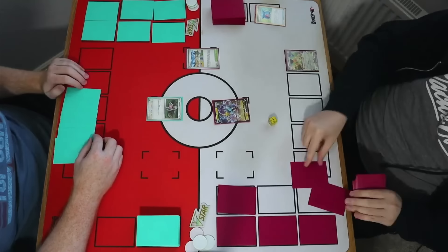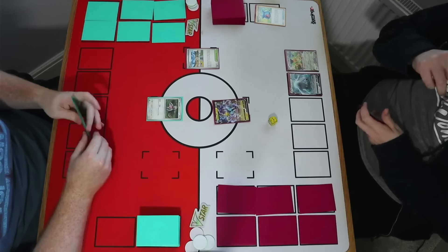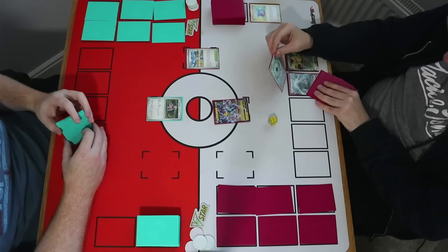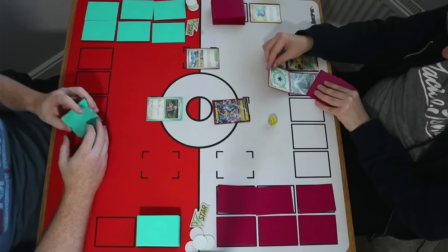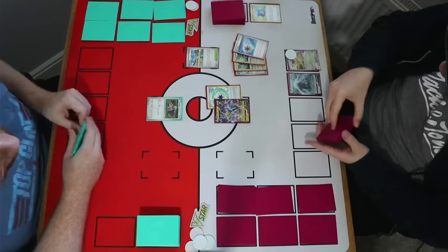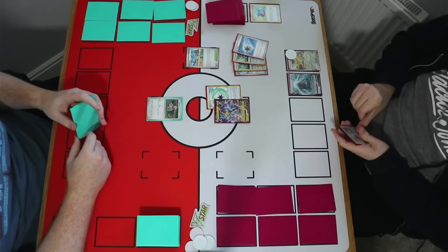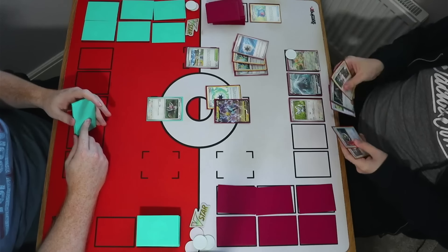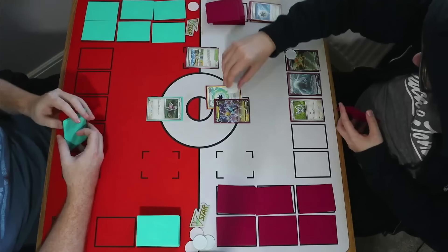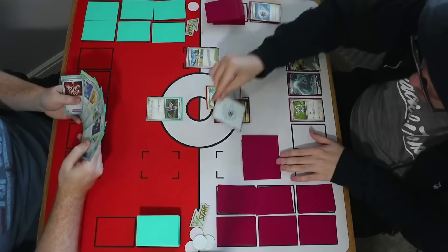That's going to be an easy discard with Squawkability. There are a few energies in his hand — he may want to commit one to the active. Attaching to the bench is also valid, but he goes to the Raikov in the end. Double chops are now in the discard pile, which is a pretty good checkpoint. He has a Mincino to bench as well and is holding supporters for next turn, finishing with a cheeky Fleet Footed.